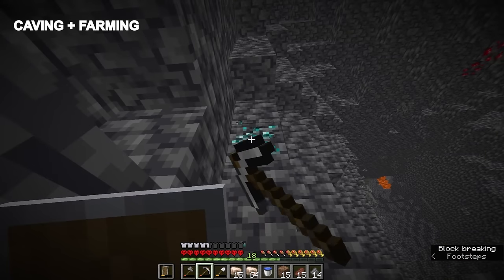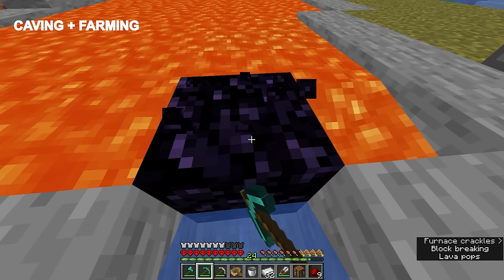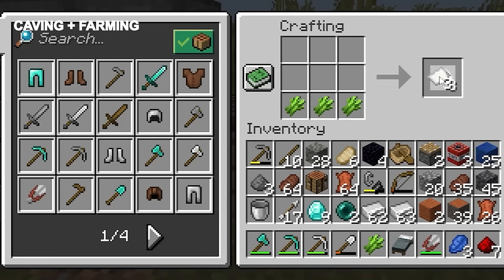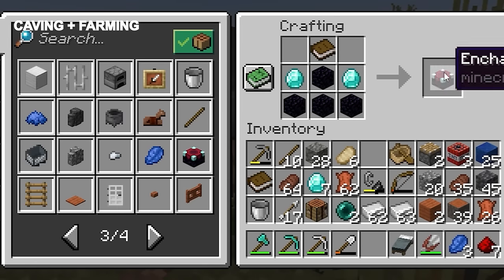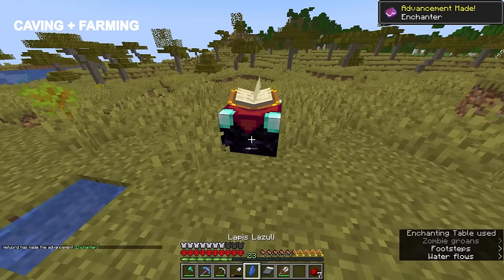Once we have 5 diamonds, we can use 3 of those to make a diamond pickaxe, which we can then use to get the obsidian. Now we have the required materials to enchant our pickaxe with Unbreaking 1, and I'll explain why we're doing that a little bit later on.